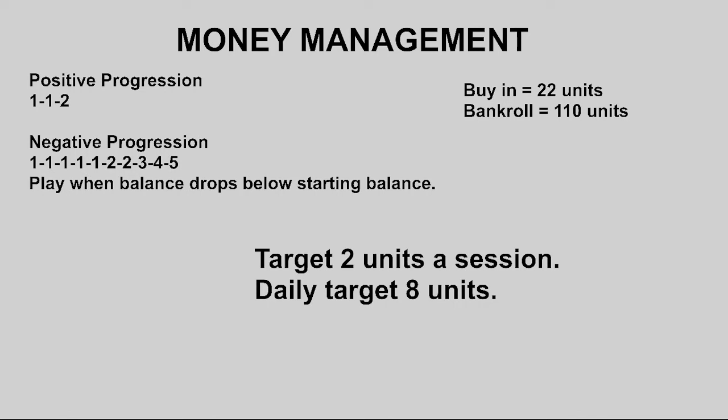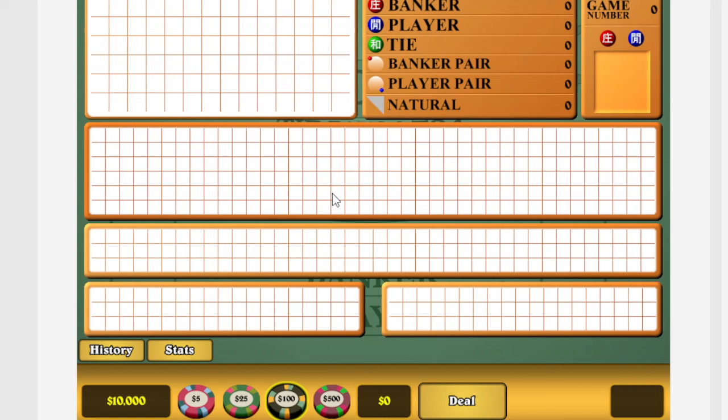Let's get to it and go over to the simulator. We're playing for a target of two units a session. Normally when I hit my two units I'll pull out using this money management. I'll play for eight units as a daily target, so I'll play about four sessions for eight units for the day — that's what I normally do.